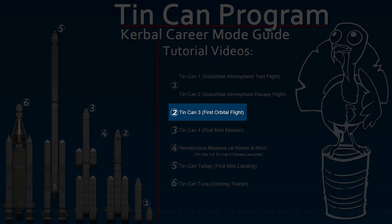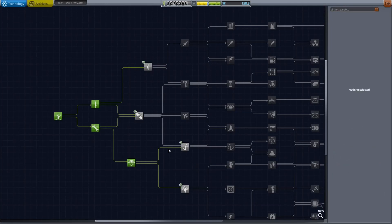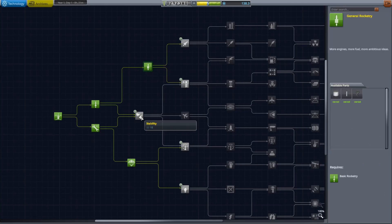We have several tasks to complete before launch. Begin by researching the four required techs: General Rocketry, Stability, Advanced Rocketry, and General Construction.